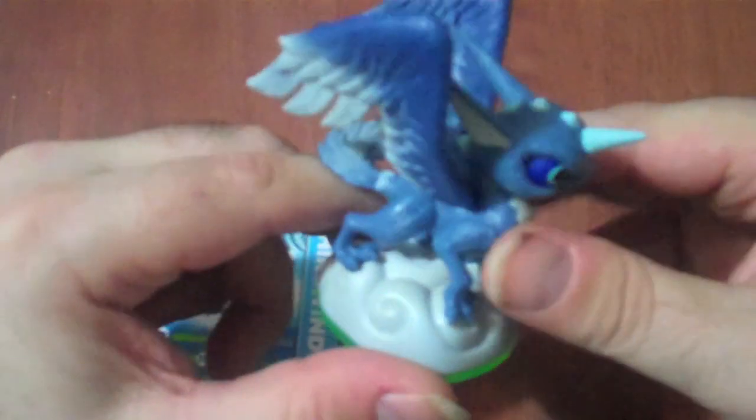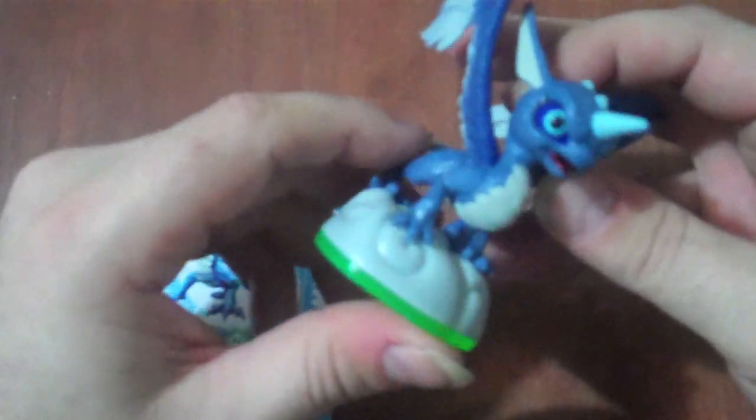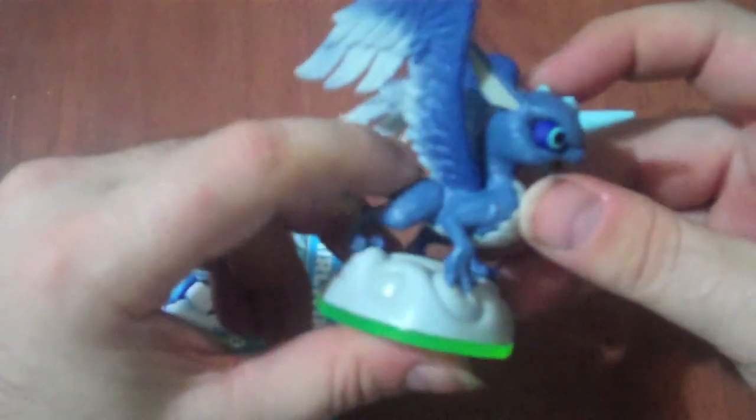It's got a unicorn type horn, eagle type wings, and it's got the dragon type crest. She stands ever vigilant with the feathered tail going off to the side.